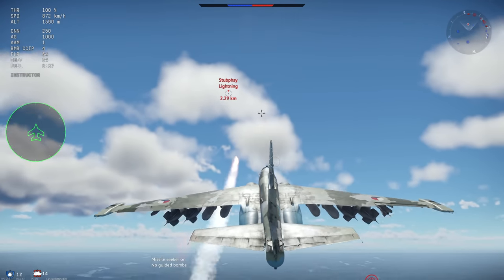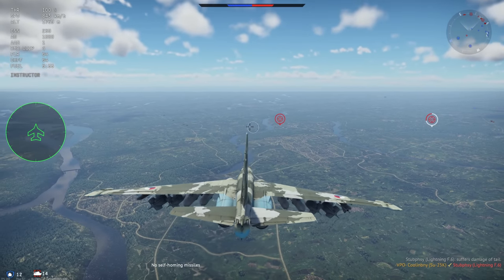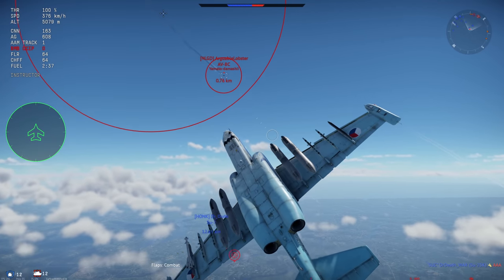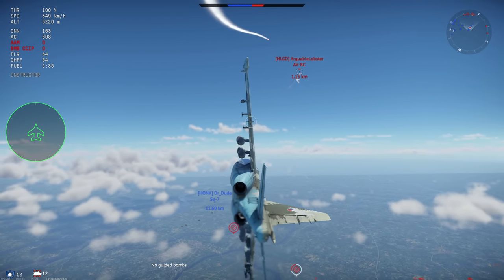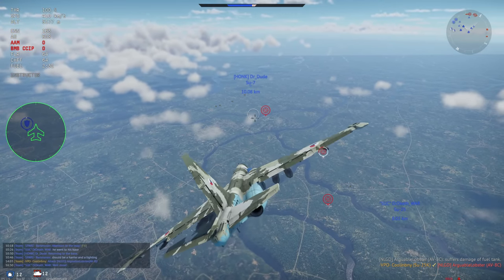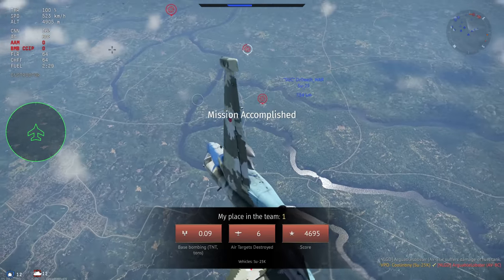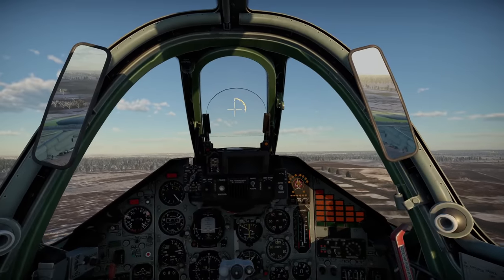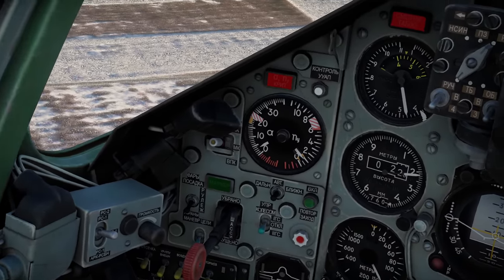Fourth, it has very good acceleration and rate of climb, especially considering the type of plane and that it doesn't have afterburners. Fifth, it can carry two R-60MK missiles, which are among the best short-range missiles in game. Beyond this, the SU-25K can carry a tremendous 128 countermeasures. For its seventh strength, it is phenomenal for close air support, allowing you to carry great laser-guided ordnance such as the Kh-29L, rockets, bombs, or even cannons. It has a great roll rate, good maneuverability overall, and very good premium RP and SL bonuses.